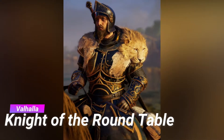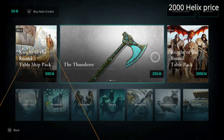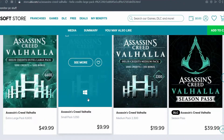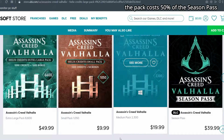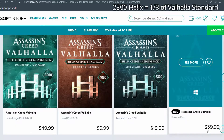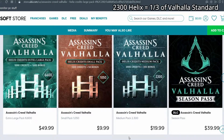There is a new helix pack called Knights of the Round Table. It costs 2000 helix credits. At the moment on Ubisoft's website there is an offer for 2000 helix credits — you get 300 extra as a bonus for the price of $20. To be honest, it costs 50% of the entire season pass, which has two DLCs and a possible third one. The price for 2300 helix credits is about one third of the entire price for the game, so in my opinion that's not worth it.